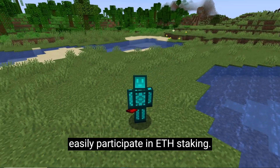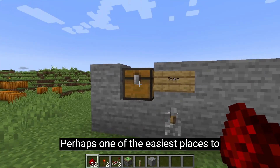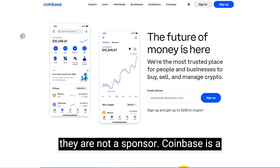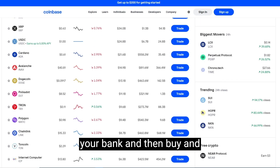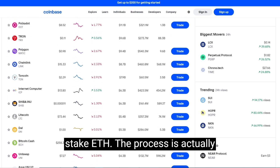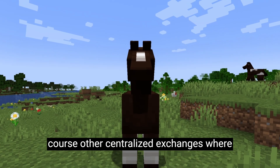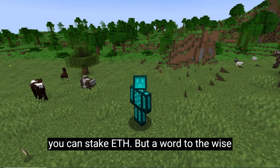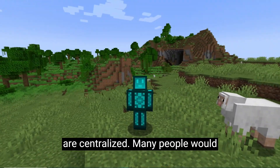You can easily participate in ETH staking. Perhaps one of the easiest places to stake Ethereum is Coinbase — and no, they are not a sponsor. Coinbase is a centralized exchange where you can link your bank and then buy and stake ETH. The process is actually very straightforward, and there are of course other centralized exchanges where you can stake ETH. But a word to the wise is that all of these, including Coinbase, are centralized.